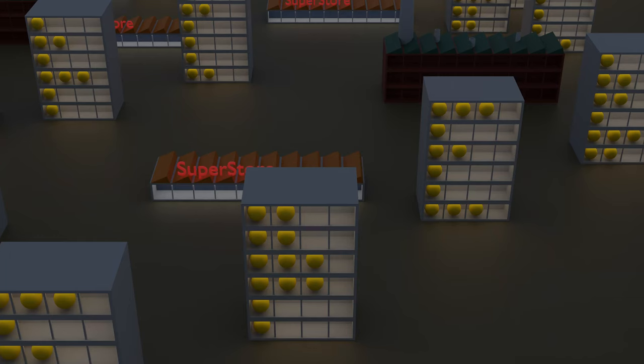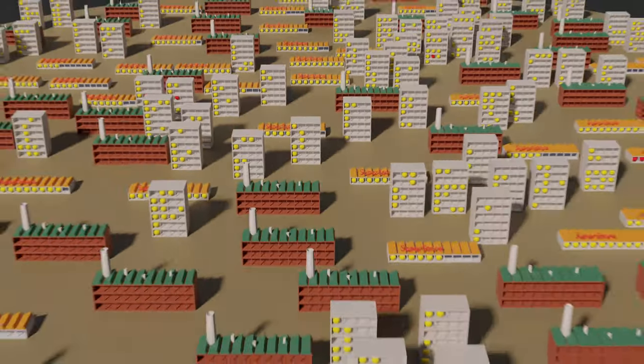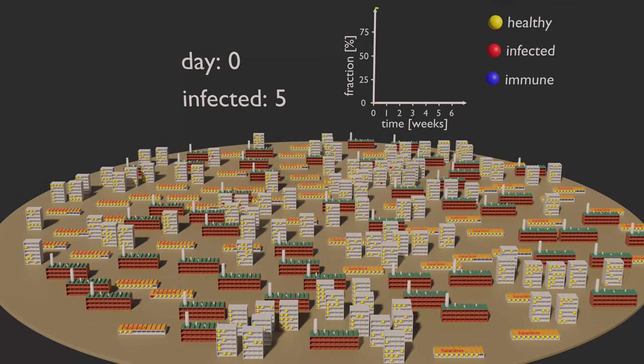The setup shown in the beginning was a bit small to gather statistics. So here you can see a setup with 100 houses, 50 factories, and 50 stores, which results in a population of around 1,000 marbles.